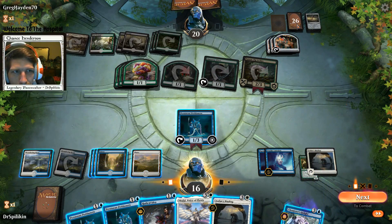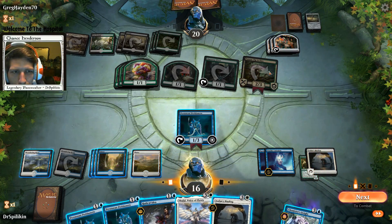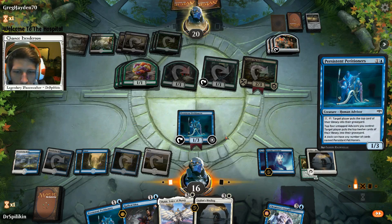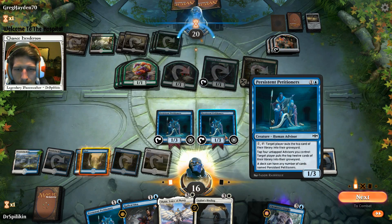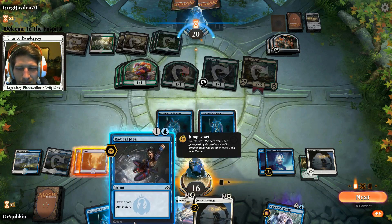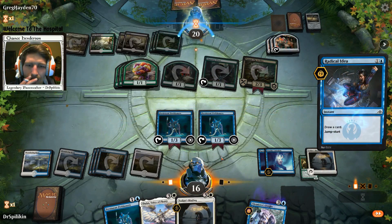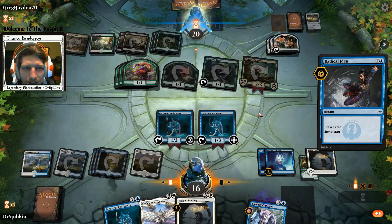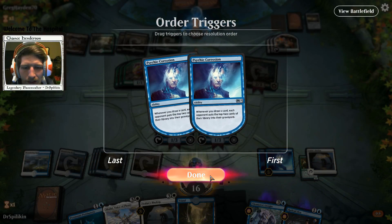We draw two cards - he's going to discard eight more, he'll be down to 18. Play Ixalan's Bindings, I'm not too worried about the Poison Tip yet. Petitioners into Radical Idea - I think I played that backwards actually. We're up against a gold rank player, it doesn't matter. He has Treasure Map - that's how he got the treasures.